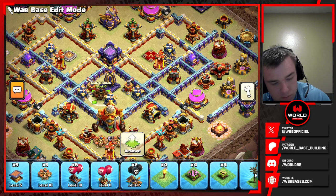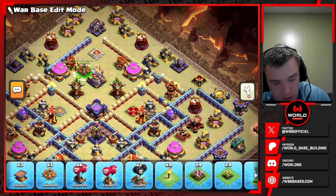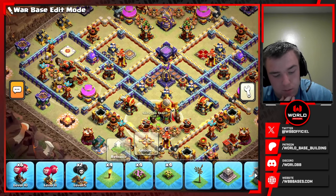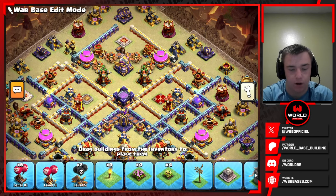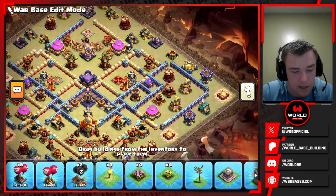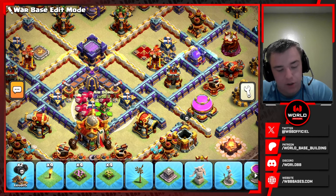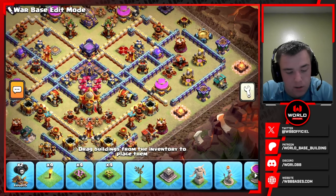I'll put some spring traps here and some more bombs up here for more damage. We're going to steal a skeleton trap and put it right there — probably to help a little bit with the RC, since we have these multi archer towers that can try to help kill the spirit fox on the RC making it harder to get that eagle compartment. For the red bombs, I'll put them all behind the town hall — that's a good default spot. Balloon clones and balloon blimps are common so those red bombs can help mess that up.